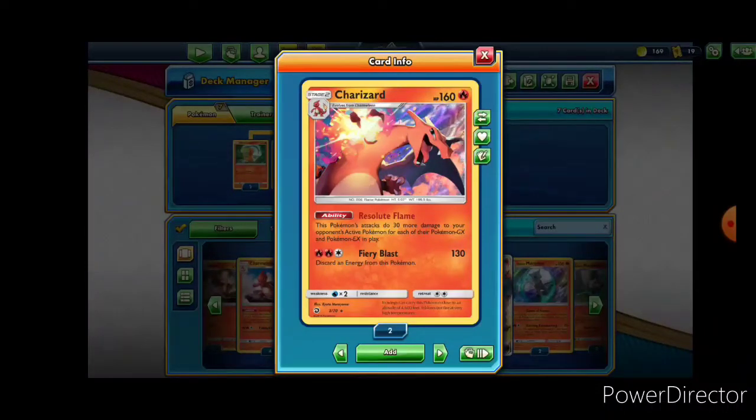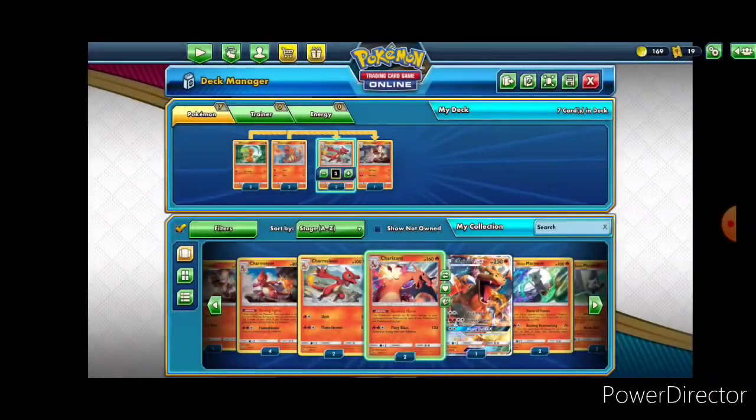I inherently don't think this is ideal because you have to constantly discard energy from it, which means you're going to have to run a sub-engine. But basically this is going to do 130 to anything that is not a GX or an EX, and 160 to anything that is. It's a pretty solid beater. I do wish it had a higher hit point level, but honestly I can't complain too much — this is actually a competent card.